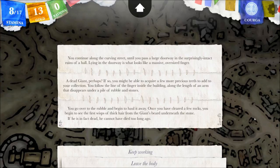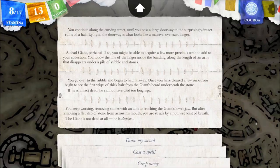You go over to the rubble and begin to haul it away. Once you have cleared a few rocks you begin to see the first wisps of thick hair from the giant's beard underneath the stone. If he is in fact dead, he cannot have died too long ago. You keep working, removing stones with an aim to reaching the giant's lower jaw. After removing a flat slab of stone from across his mouth, you were struck by a hot wet blast of breath. The giant is not dead at all — he is sleeping.